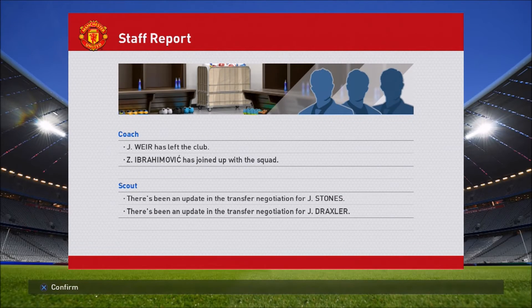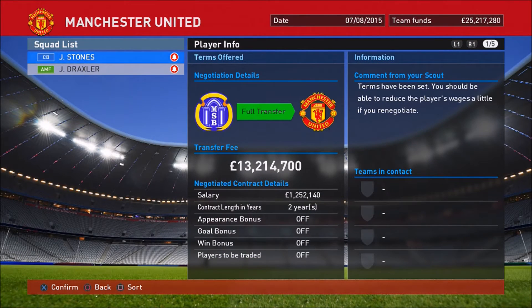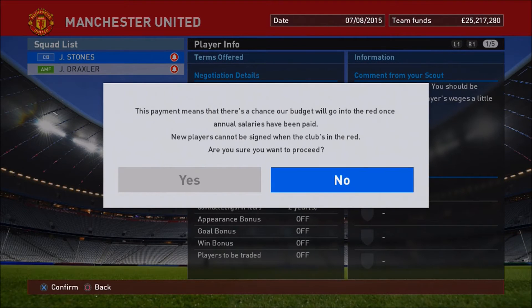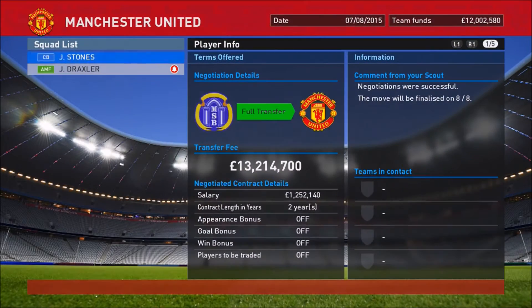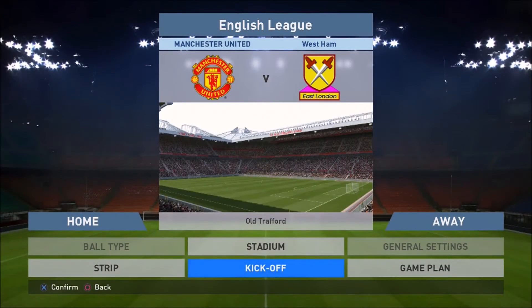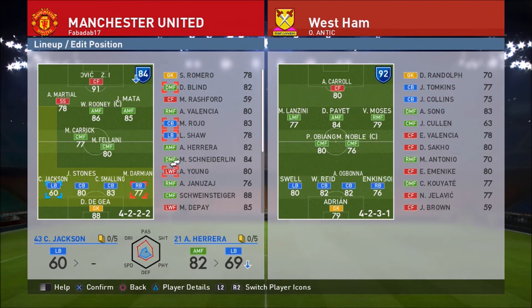There was also a negotiation update on John Stones and Julian Draxler, but I hadn't decided what to do with Draxler because of the money. I did decide to accept the Stones deal — not too expensive, young, good English centre back who'll fit into the team nicely. That's my second signing of the series. If any of you guys recommend signings, drop them in the comments and I'll see if I can get them.